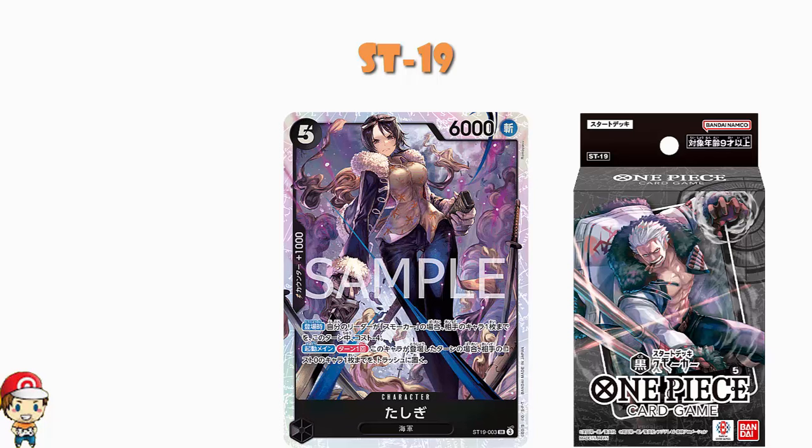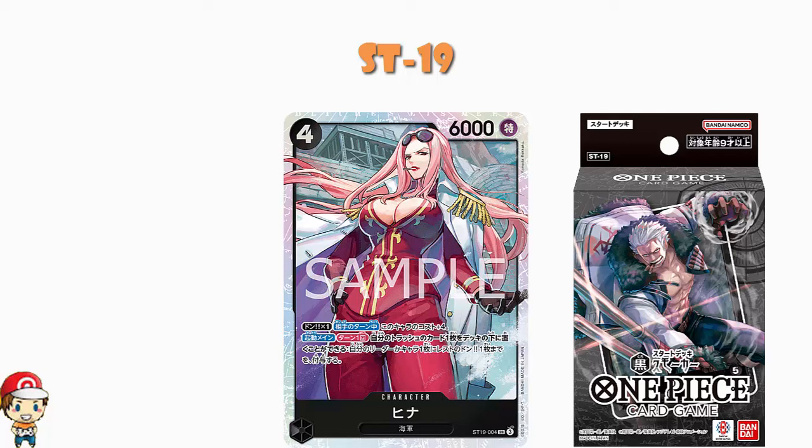We've got ourselves a Hina — a very nice card, Hina tends to be pretty good. 4 cost, 6,000 power, no counter, and it is a designated super rare. Don x1 on your opponent's turn: this character gets plus 4 cost, making it more awkward for your opponent to get rid of. And activate main once per turn: you can put a card from your trash to the bottom of your deck to give your leader or up to one of your characters a rested Don. If you don't have any cards in your trash, can you use this? No — because it's before the colon, and anything in bold before the colon is a requirement, it is the cost of using the skill. So you can't pay that, you can't do the skill.